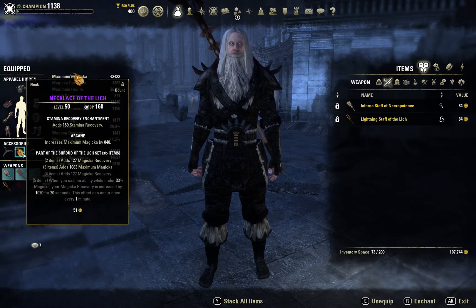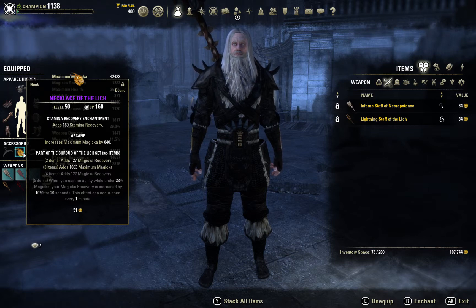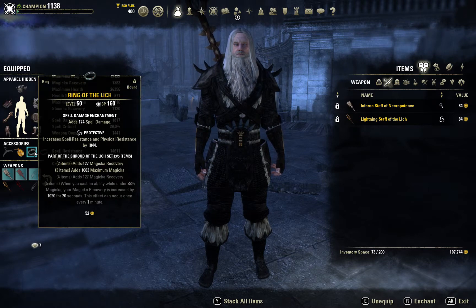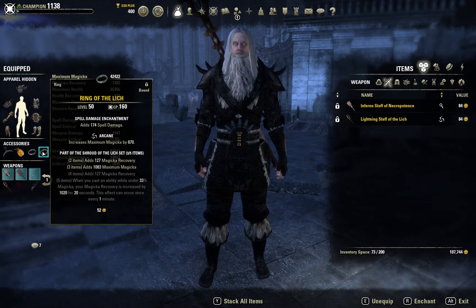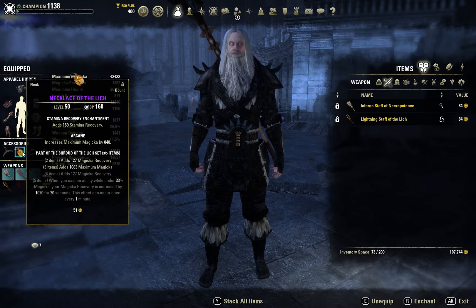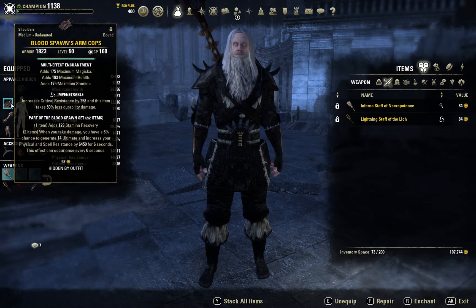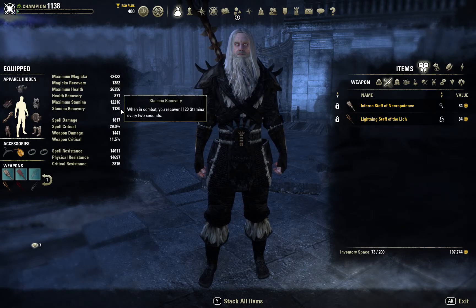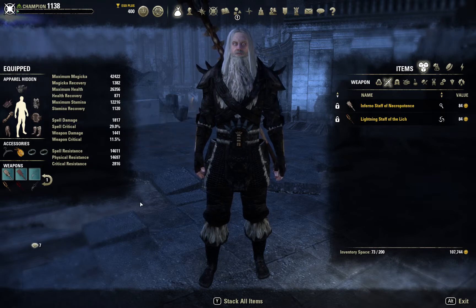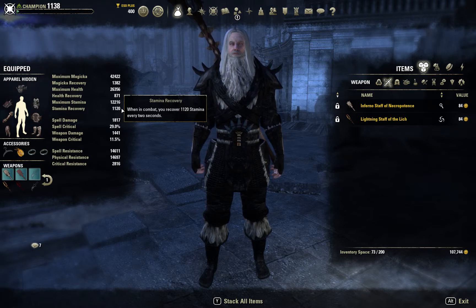On my rings and jewelry, I have the Lich set. I've got one Lich with stamina recovery arcane, one protective with spell damage, and another arcane with spell damage. This works really well with the Blood Spawn set in terms of giving me a pretty good stamina recovery. I'd like a little bit more, but I can get along pretty good with that.